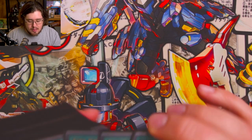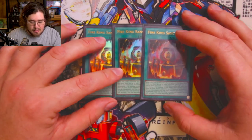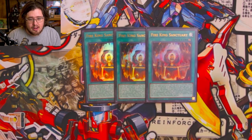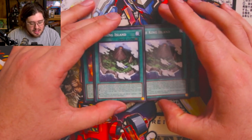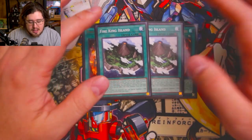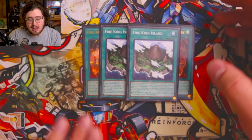For Fire King spells, we're playing triple Fire King Sanctuary. It's the continuous spell that gets you the field spell, allows you to Xyz on your opponent's turn using Fire King monsters you control, and can protect Fire King Island. Amazing card all around — would not play it at less than three. We're also playing double Fire King Island. You need two: if the first one gets outed you need a second, but you don't want three because it's a hard once per turn and you don't want to brick on too many.